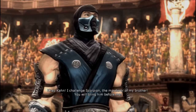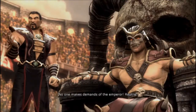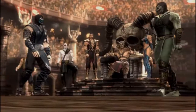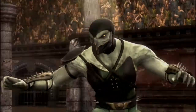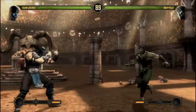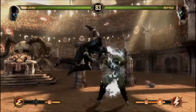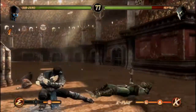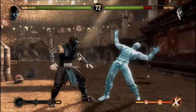Sub-Zero challenges Scorpion, the murderer of his brother, demanding Shao Kahn bring him forward. No one makes demands of the Emperor — so here we go, we're fighting Reptile again. Reptile is basically like the punching bag of the MK Universe — basically used as a pawn by pretty much anyone and everyone. There's even a time when he becomes the vessel for Onaga in Mortal Kombat Deception, but that's part of the games we don't talk about because they're not very good.